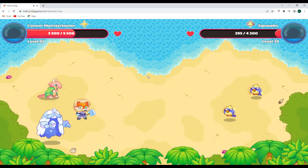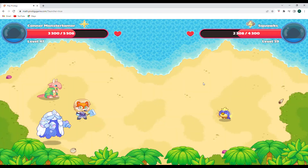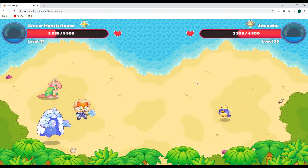Fly to us, friend. Woohoo, awesome. We got Squawks! Now Squawks' buddy is going to use Ion Cannon, and boom — 1,262 points of damage with a critical hit.